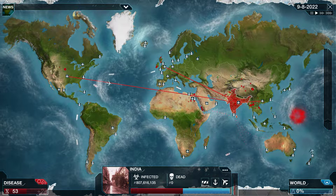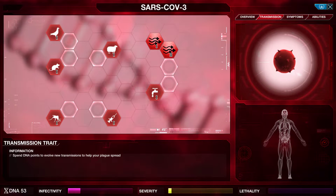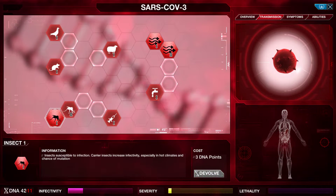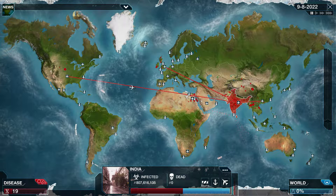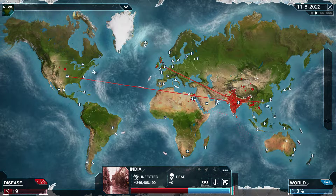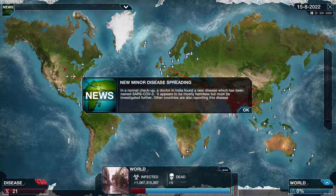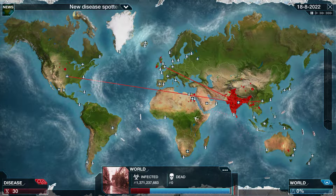Now's the point where we want to start to enhance transmissibility a bit more, but we don't want to have too much lethality yet — otherwise the cure or a vaccine would start to be worked on already. As you can see, the disease has been found and we already have infected one billion people.